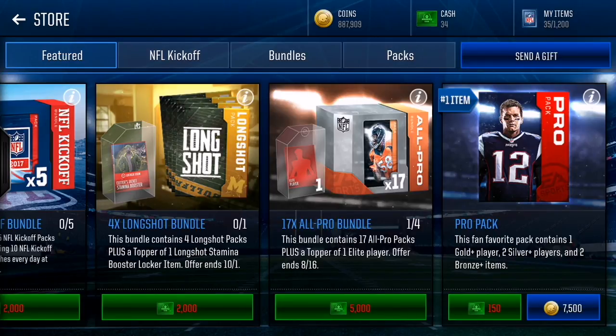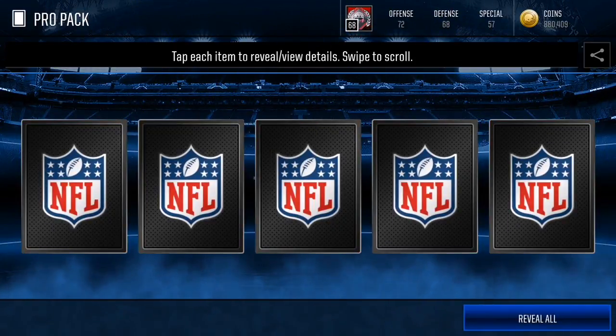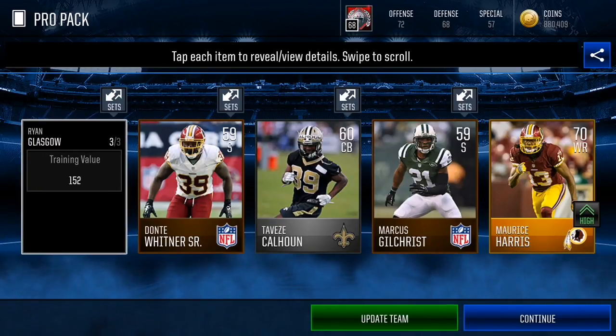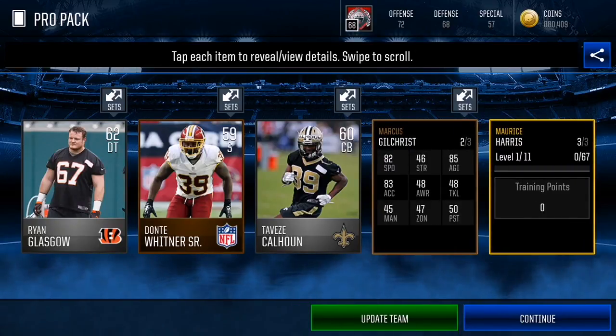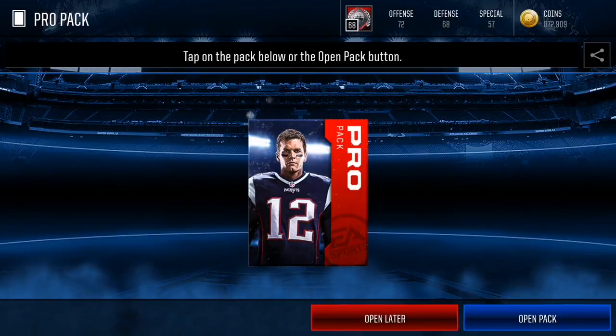Here is the first method. On Madden Mobile 17 at the end of the year I did a coin-making method, and when you start Madden Mobile 18 I set a pro pack method. I'm going to open five pro packs and show you what to do with them. I was opening pro packs last night on stream and got frustrated because I didn't pull a single elite, but I still made profit. I didn't pull anything great — I could sell these for 2k, 2k, 1k, 1k, and 5k. Add that up: that's 11k profit on the first pack.